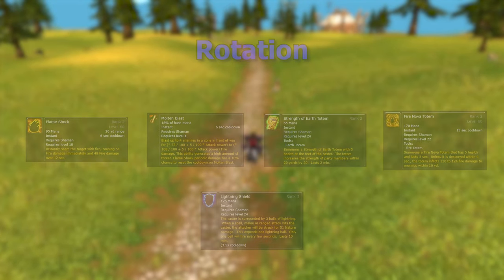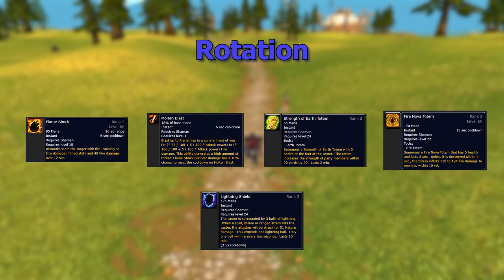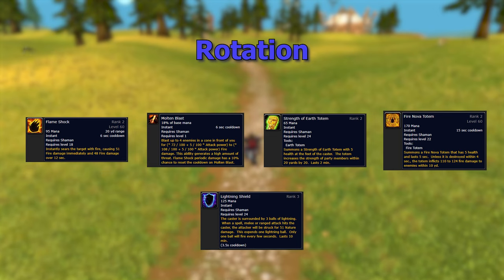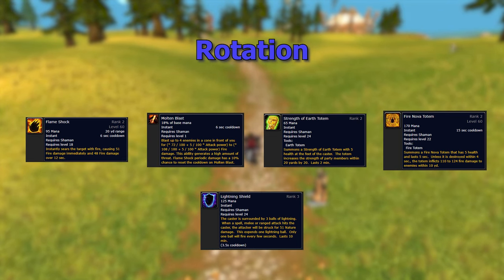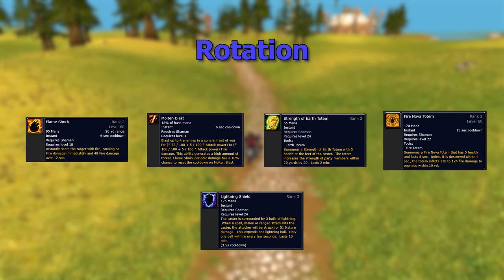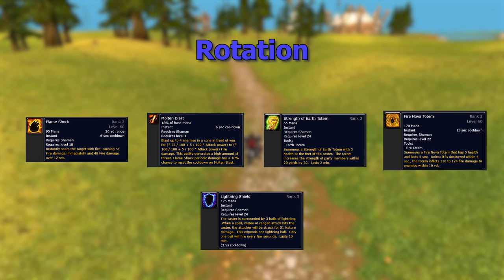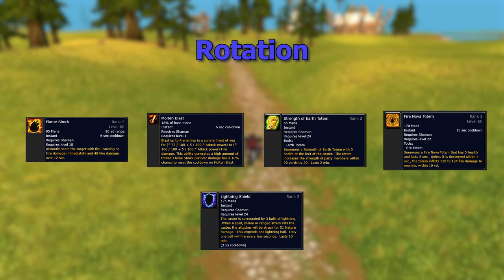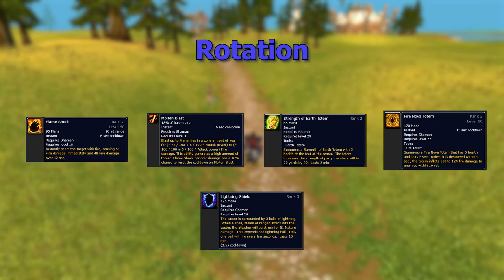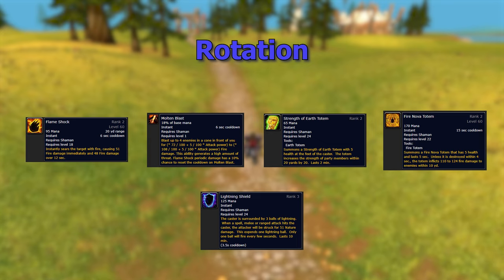For the quick rotation: when you pull a boss you want to pop Flame Shock right off the bat, then cast Molten Blast — because with Flame Shock up there's a 10% chance to reset the cooldown of Molten Blast, letting you keep generating more threat. If you don't have another Shaman in your group, drop the right totems. Strength of Earth Totem and Fire Nova Totem seem to be the best two, since your mana pool isn't huge — spamming Fire Nova Totem is costly and if someone pulls threat it's hard to get back.